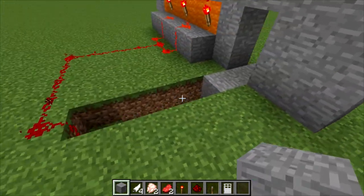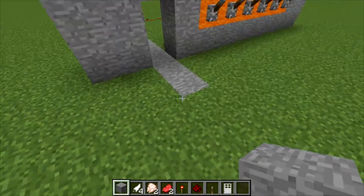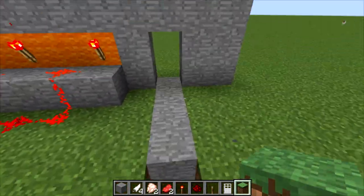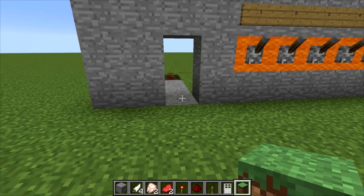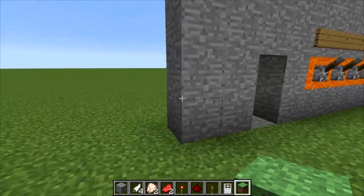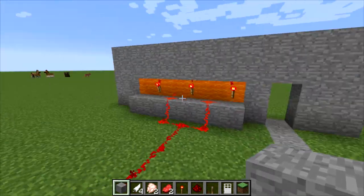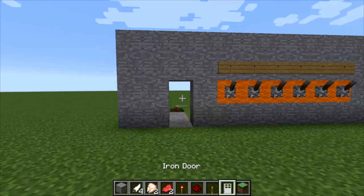Now cover up the surface of the ground with stone. To be honest, you don't really have to cover all the background since it'll be visible anyway. If you're doing this inside your own house, you don't have to worry about covering everything. However, if you want to impress your friends and hide how it works, you can cover it all with stone. If it's your house and no one else will see it, don't worry about it.